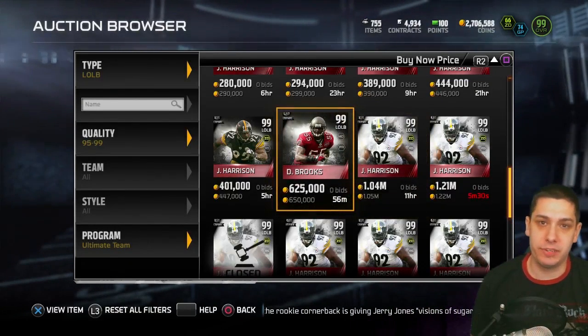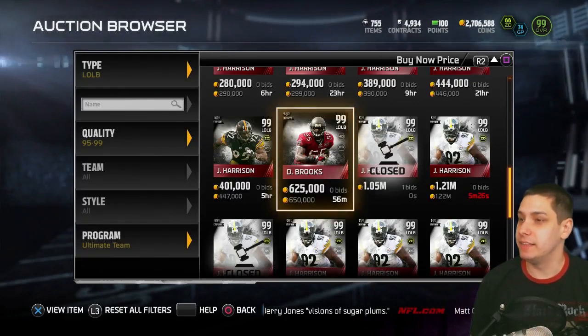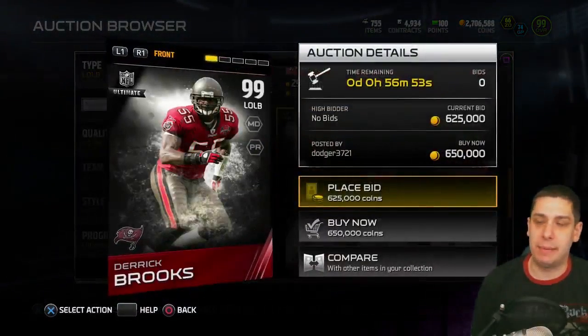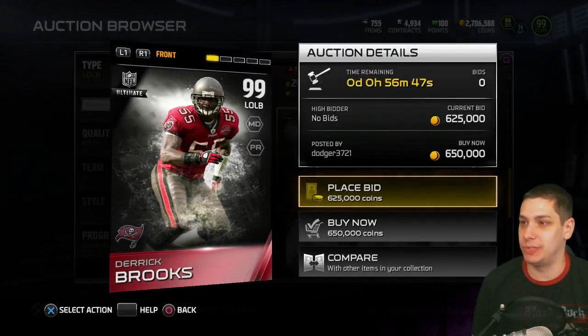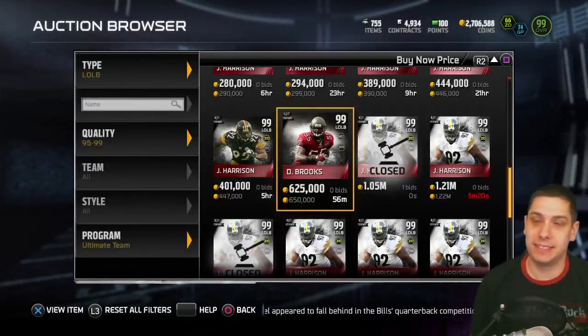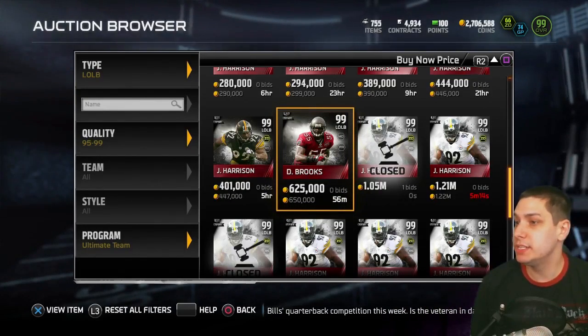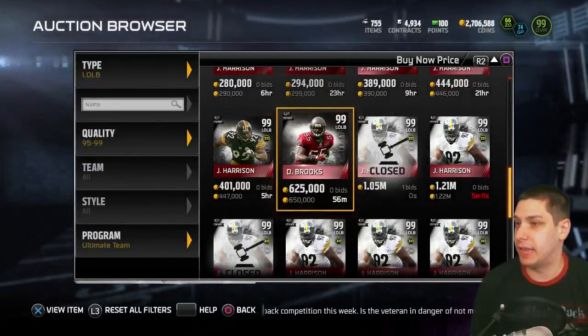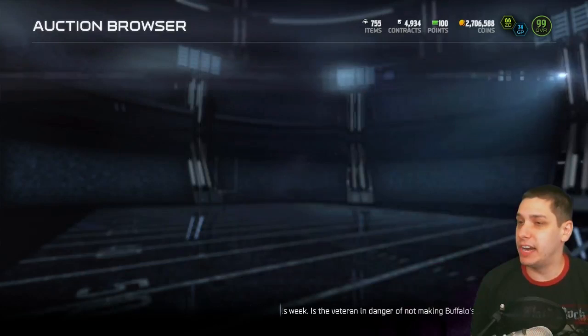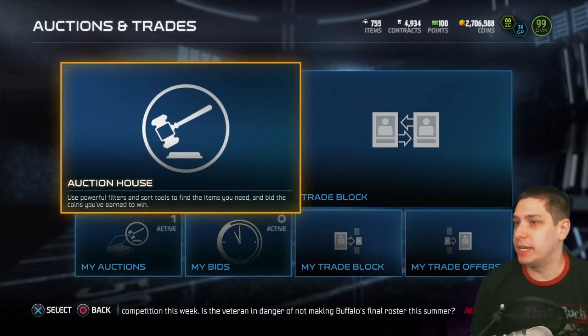My personal opinion — if you're running a 4-6 defense or a 4-3 defense, this is the guy you want at left outside linebacker: Derrick Brooks. He just has attributes that are much better for that type of defense. The pass coverage attributes that Brooks has just aren't comparable to any other player at outside linebacker that I can think of. Very very good attributes overall for both of these items.